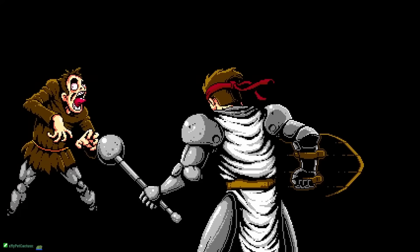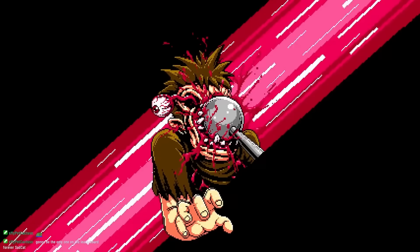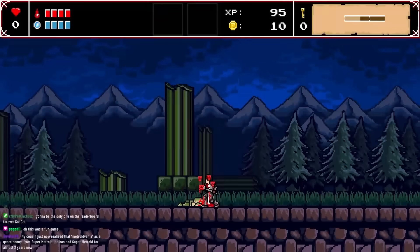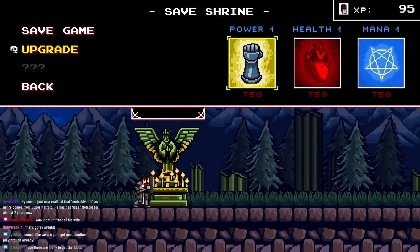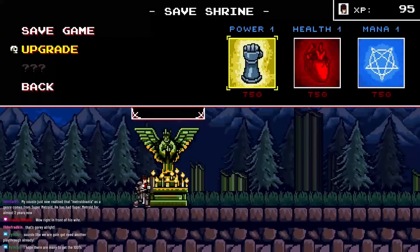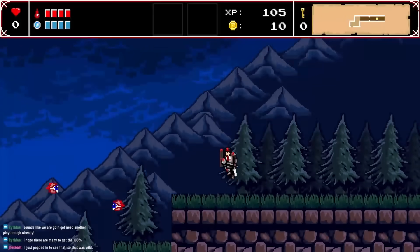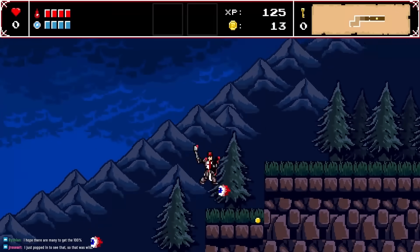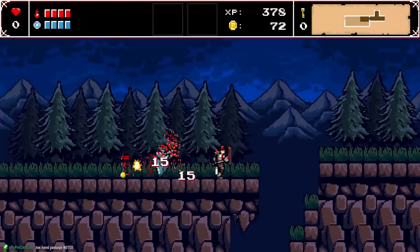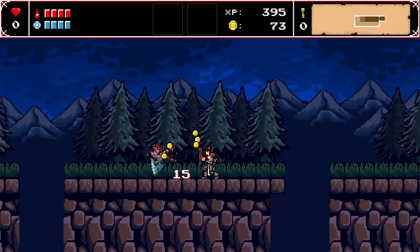A disturbing NPC with his tongue out asks to be killed — easy choice. We can spend XP on upgrades rather than using normal level ups. Some eyeballs remind me of Terraria. So far we're hitless — we could actually hitless the entire game at this rate.